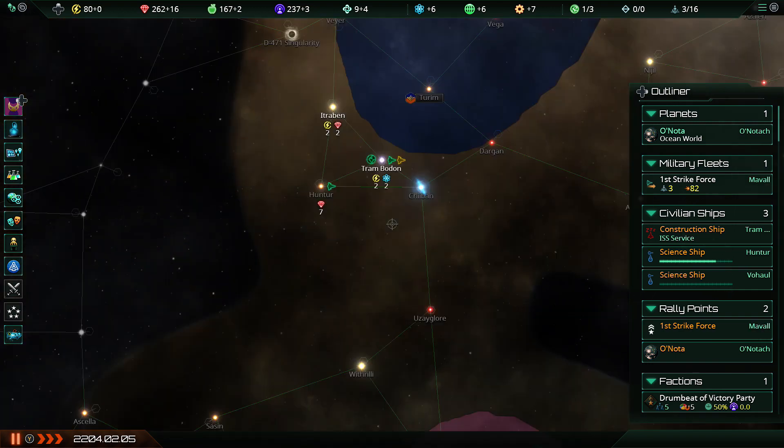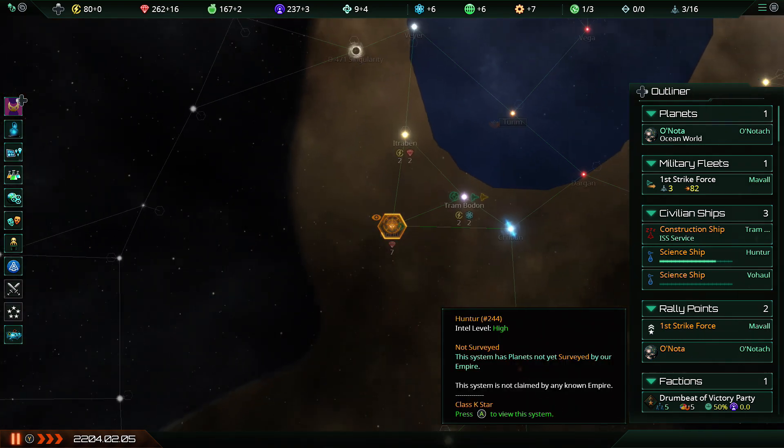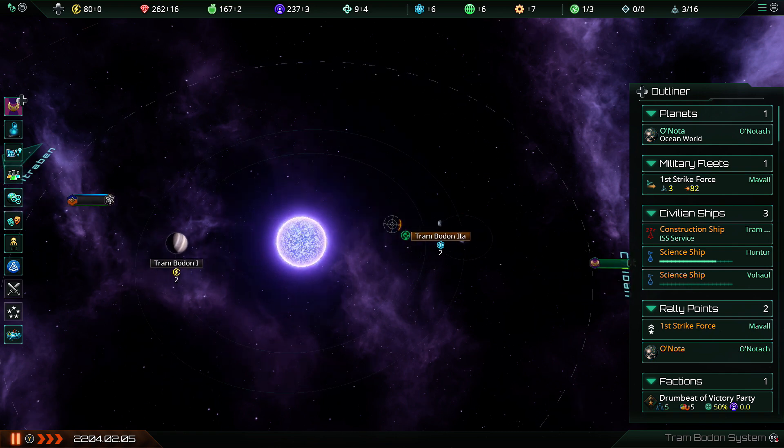What we've got confirmed over here: there's actually a seven mineral system right here in Hunter. That's pretty valuable, and the Gaia world's just too sexy for me to ignore, so I'm going to lock this place down. I think they've got a ship floating around here too — just a science vessel, they're scanning it, they don't know about any of this yet.